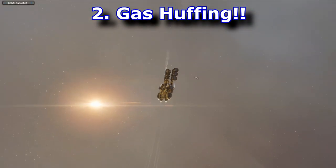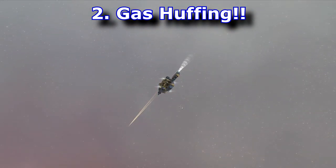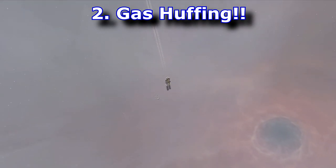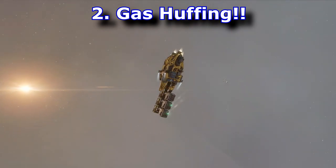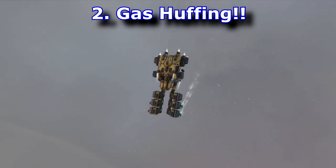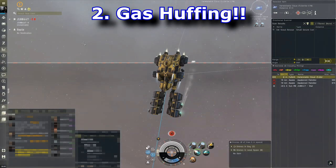Number two is gas huffing. I think everyone saw this coming — I've already made two or three videos on this. With the recent industry changes, wormhole gas is needed to make a lot of capital parts, and capital ships have gotten very expensive. It will be in high demand going forward in EVE's future. This is a really great way to make some ISK, though there is a bit of a paywall to get started.